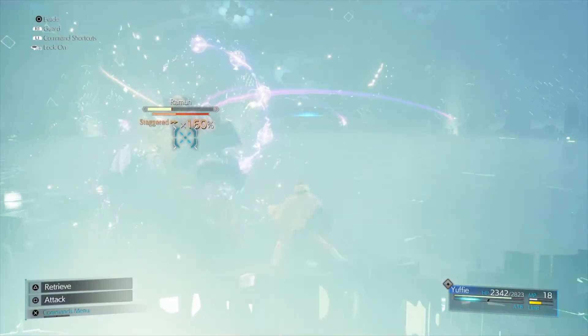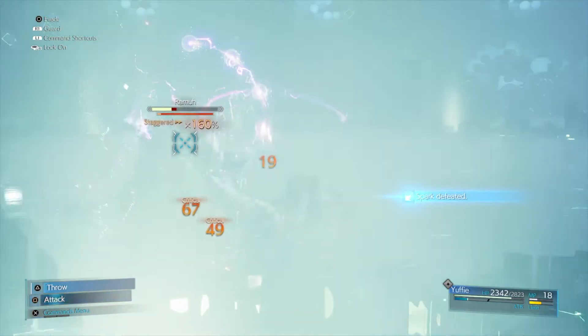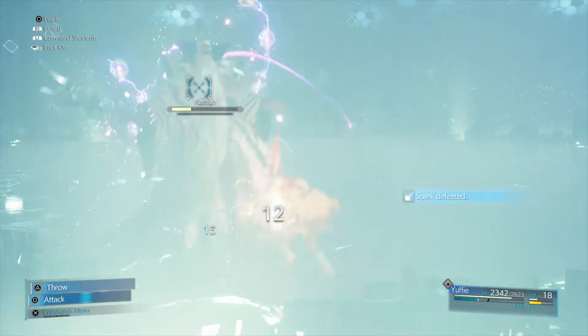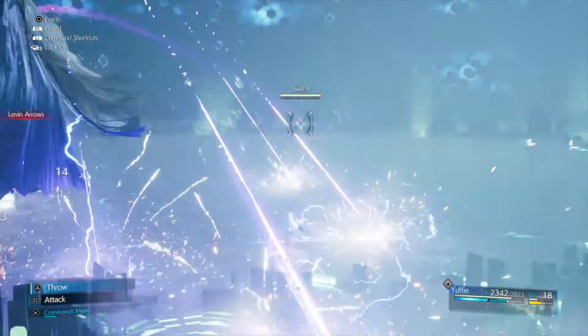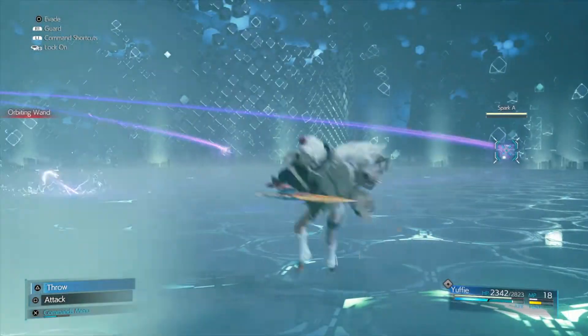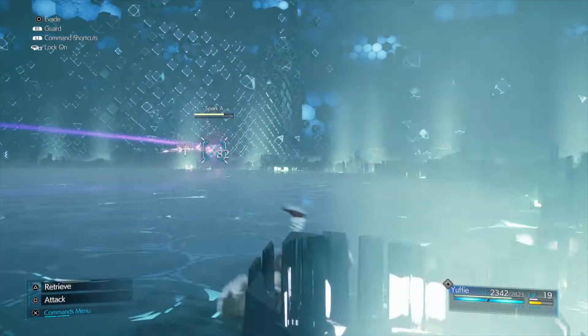Both of those are wind-based attacks and they do extra damage because he's particularly weak to wind. That process also took out the spark as well, so it was particularly good. As soon as the attack is finished, roll out of the way and then get back to hitting the rest of the sparks.